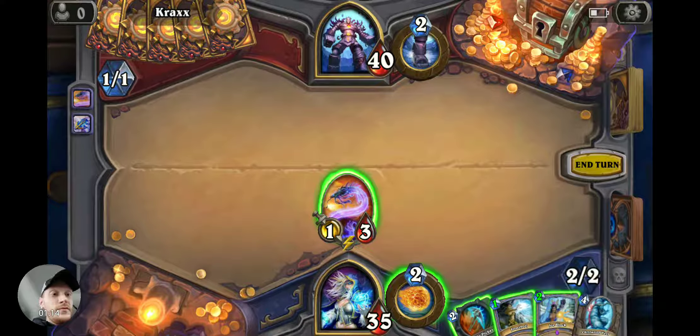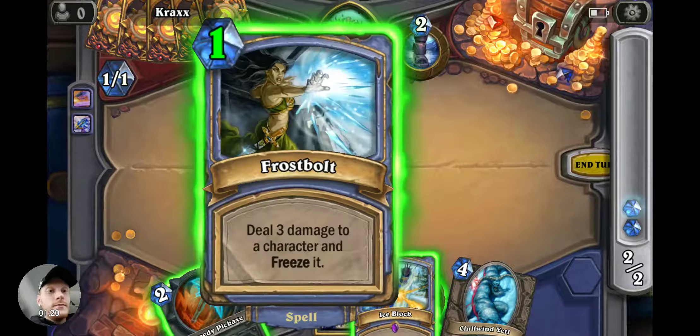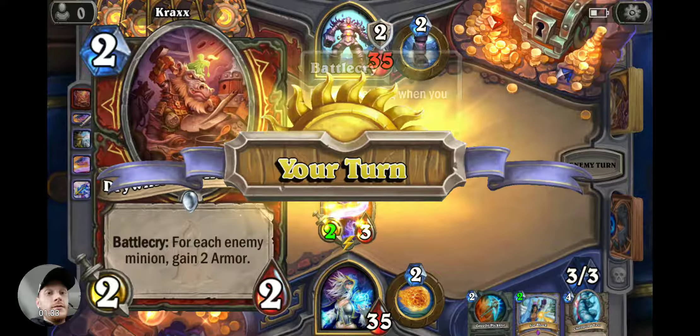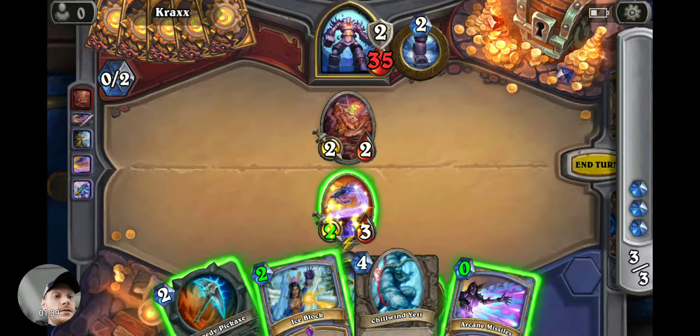Perfect. Mana Worm coming out. Hopefully he doesn't do something to kill it off before I can beef him up. Deal three damage to your character and freeze it — yeah, let's do that.